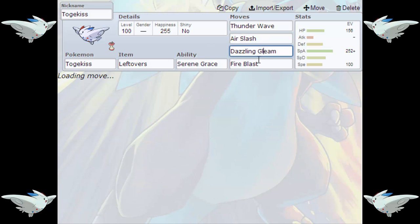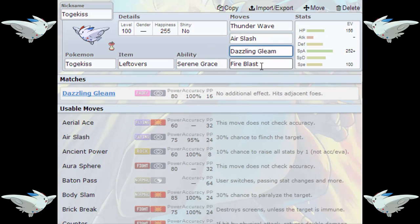The other two moves are the interesting part. We've got Dazzling Gleam and Fire Blast, with an EV spread that's almost unheard of. Dazzling Gleam is an obvious STAB move and it's really helpful for taking down Dragon types, Dark types, and things like that. It has a base power of 80 with 100% accuracy — a very solid move to use.